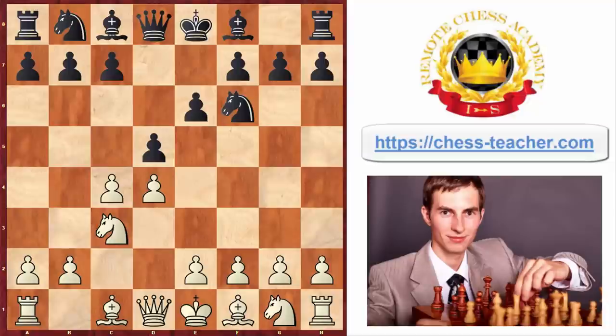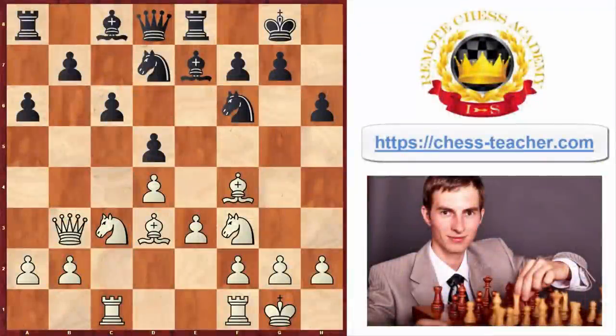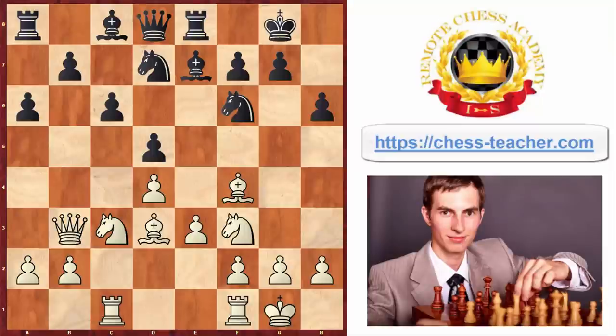First, let me show you the two games where the trap happened, and after that I'm going to show you how specifically you can reach the position to execute the trap. This position happened in the game between Aiva, who was one of the world champs, against Rubenstein, who was one of the top players of the past and a real contender for the world champion title. This position was black to play, and Rubenstein played Knight to H5. A fairly good positional move, as taking the bishop would normally be a good idea for black, but it failed due to a very unexpected tactical shot: Knight takes D5.